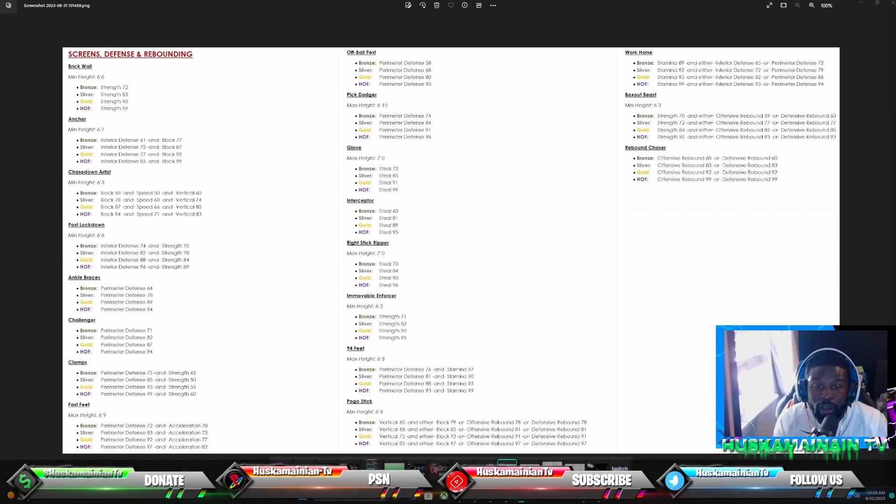For Chase Down, you need a 94 block, 71 speed, and 83 vertical to get Hall of Fame. Just for bronze you need a 68 block, 50 speed, and 60 vertical. Ankle Braces is a popular badge — you need 64 perimeter defense for bronze and 94 perimeter defense for Hall of Fame.